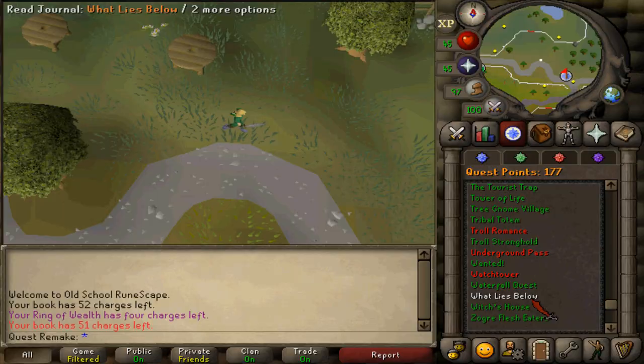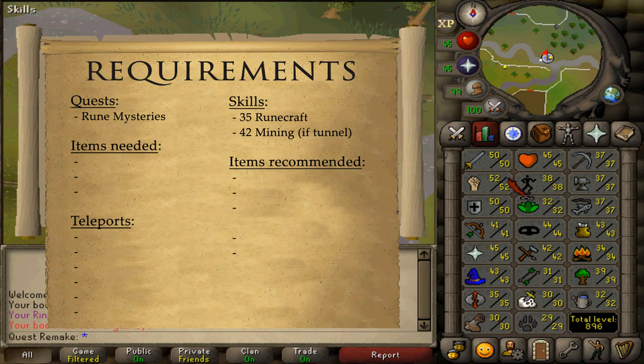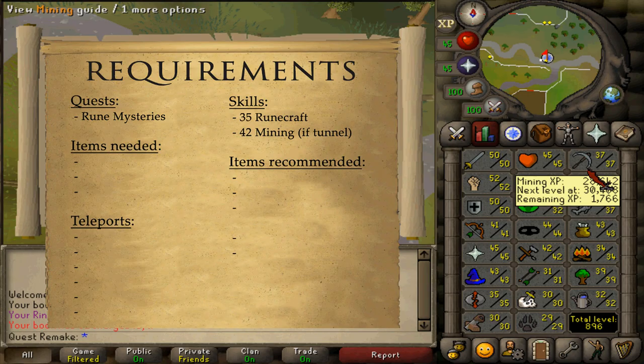Welcome to my guide. We're going to be completing the quest 'What Lies Below'. The quest requirement is Rune Mysteries and the stat requirement is 35 Runecraft. You will also need 42 Mining if you want to have access to the chaos tunnels, or if you do not want to enter the Wilderness.